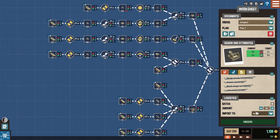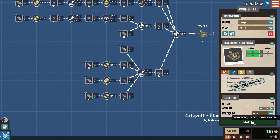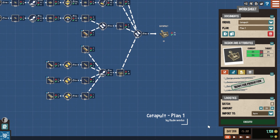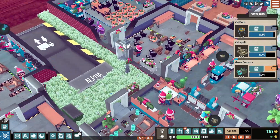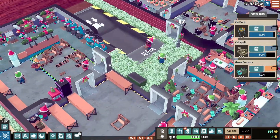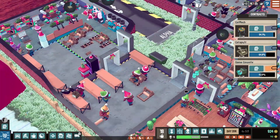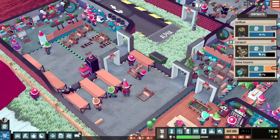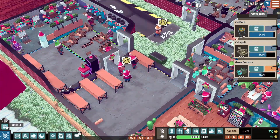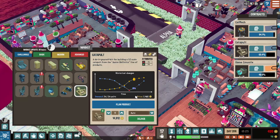Let's do catapults. We're lacking the cash to execute this order - oh crikey, you're right, we are. Let's not do that just yet then. Let's wait till we sell the cat mechs, then we'll plan in a bunch of catapults. Although we could sell off the catapults that we have. What's the market wanting? Usually tells you - 24 units. Deliver these, we'll get some money and we might be able to order the next lot.